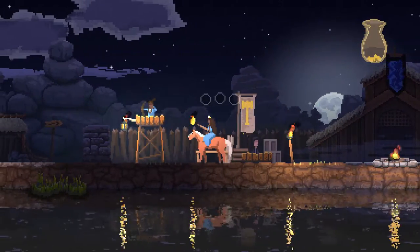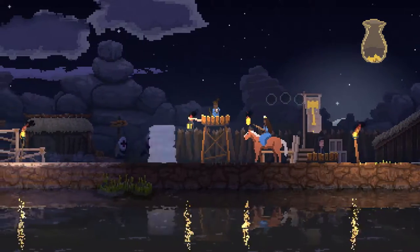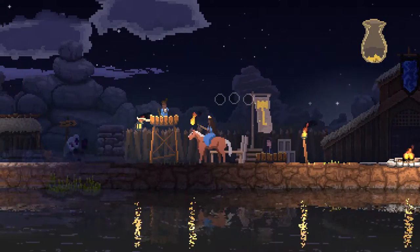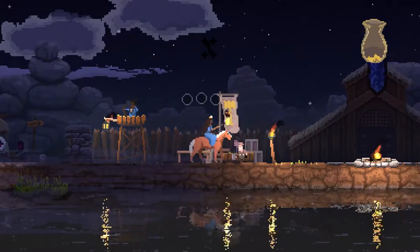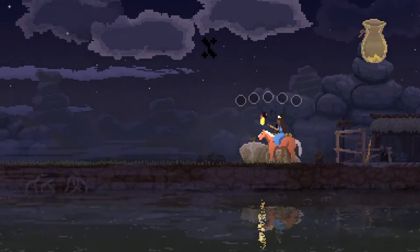Okay, we should be safe here, maybe. We need to recruit more archers — that's what we need to do. Because this one lone archer here is not enough. They're being shot from behind as well, so I guess we have two archers. Let's not stick around. There we go.